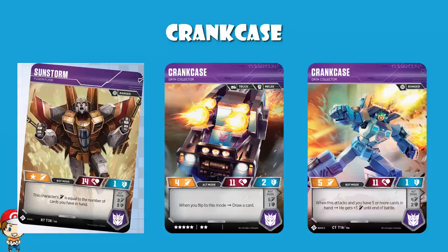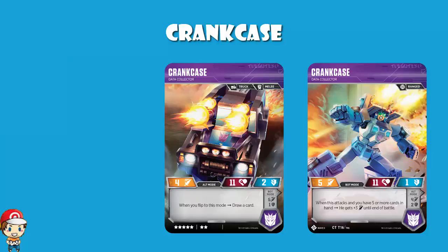So anyway, Crankcase — what do we see? We got a 7-star melee truck. Stats-wise, it's about right for a 7-star: attack of 4 or 5 — 5's pretty good. Defense of 1 or 2 — 1's not great. Health of 11 is pretty much what we'd expect. I do very much appreciate having a ranged character in bot mode and a melee character in alt mode, meaning you can use the respective tricks, or traits, for either of those types.